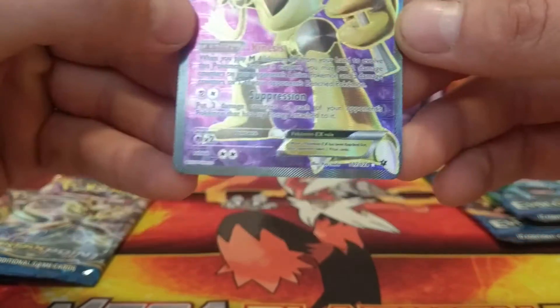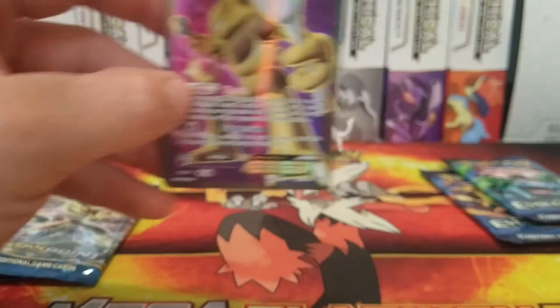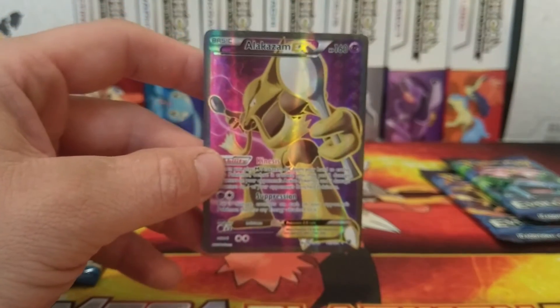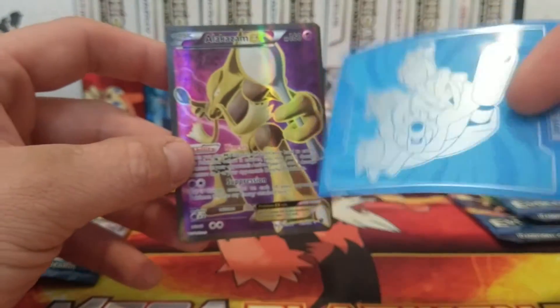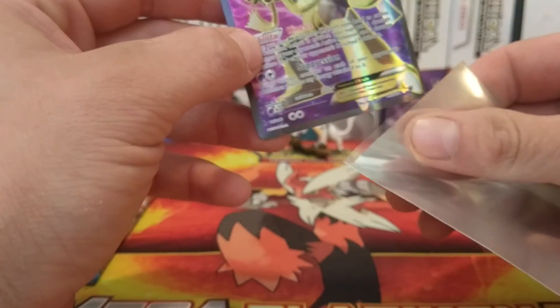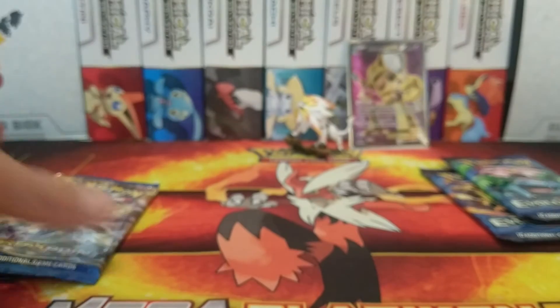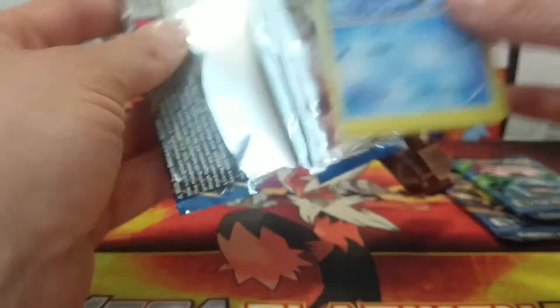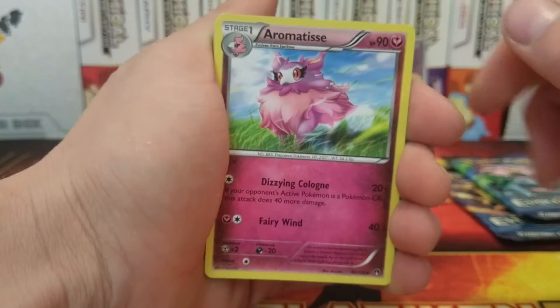An Alakazam EX full art — very nice! That is not a secret rare but look at that card; it is amazing. We got to throw that in a sleeve already; I can't even let it sit on the table. We're going to use one of our Blastoise sleeves from our Elite Trainer Box from the Evolution set — we did a video on that too, link below. Alakazam full art on the first pack — just unbelievable!